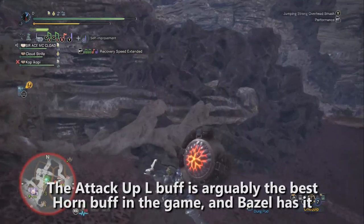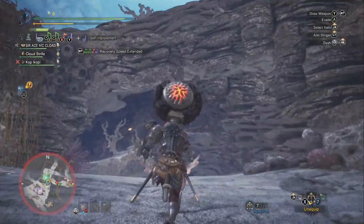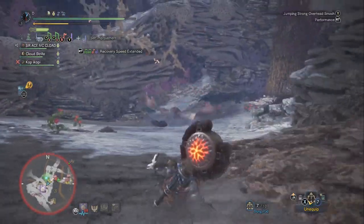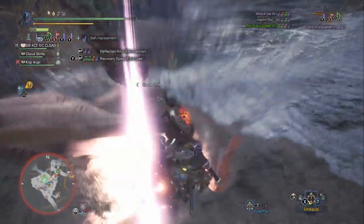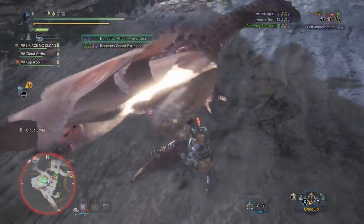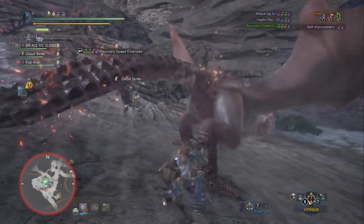It also has Health Recovery Small and Recovery Speed Large, both of which increase your team's survivability. The only problem is that they require you to mix in other moves besides your Super Pound, so it's questionable whether you should be using them or just strictly using your Super Pound.